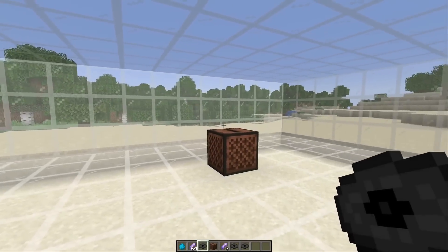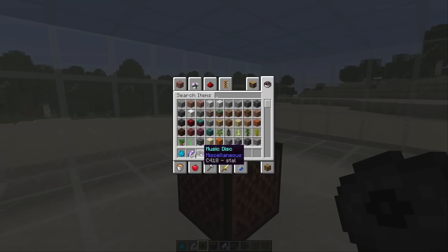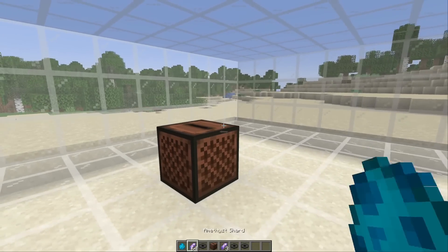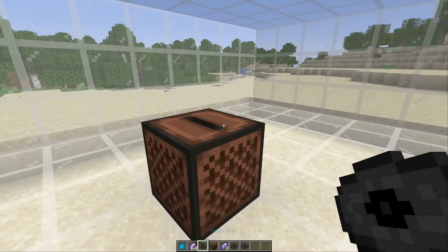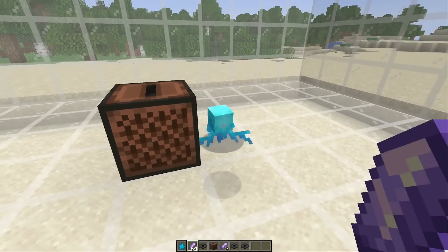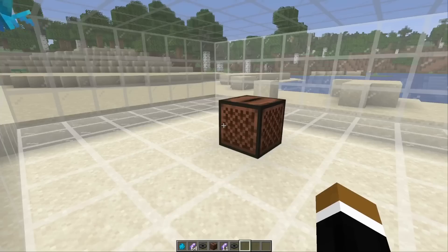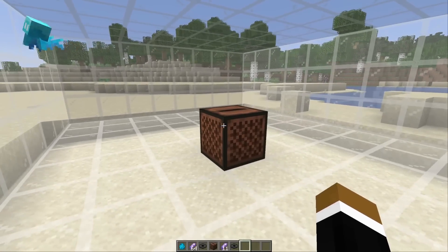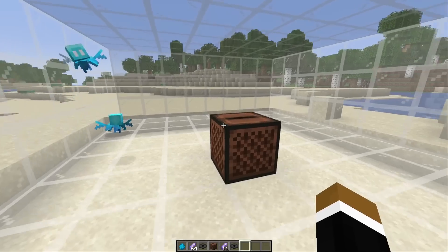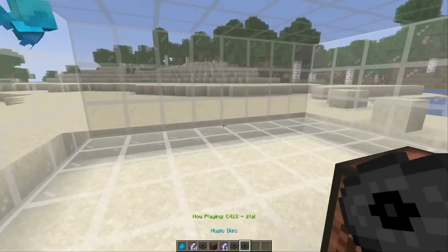The perfect music disc for allay breeding is actually the Stal disc, because it has a play time of exactly two and a half minutes — exactly the cooldown of the allay breeding. I'm going to put the music disc in and immediately breed an allay — there we go. Now we just have to wait two and a half minutes for the record to stop playing and then we can do the duplication again. Here we go, the last 10 seconds of the Stal disc are playing — that was exactly two and a half minutes — you can put it in there again.